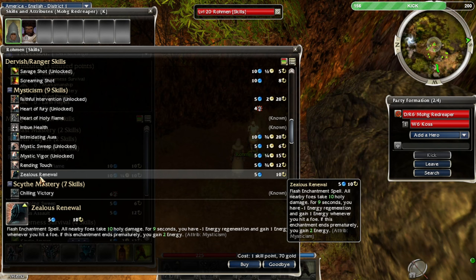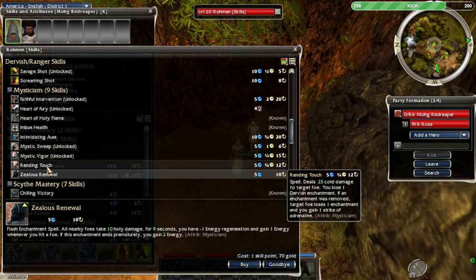This is pretty cool — all nearby foes take 10 holy damage for nine seconds. You have minus one energy generation but you gain one energy every time you hit a foe. So it basically makes your attacks like a Zealous weapon, and if the enchantment gets ended quickly you get two energy back. I like that one.